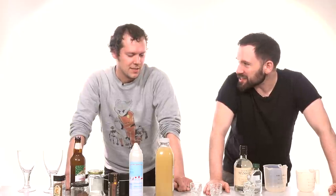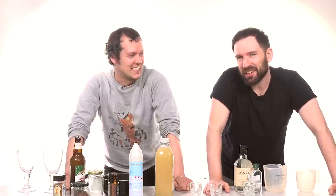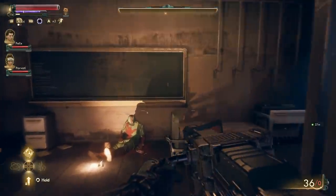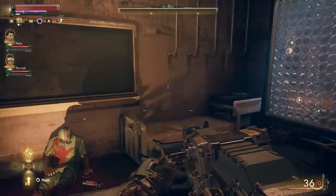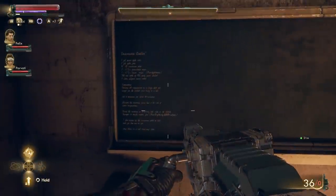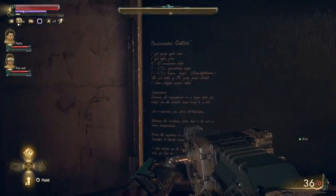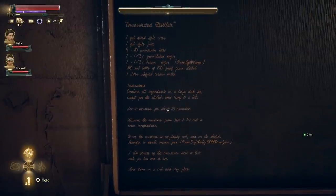Which already sounds delicious. You want to drink some Concentrated Distillate? It's not quite Tequila Sunrise, is it? No, not really. Do you want to know what goes into a Concentrated Distillate? Yes, tell me all about the ingredients. I'll read you the recipe. One gallon of spiced apple cider — sounds delicious. One gallon of apple juice — amazing. Eight to ten cinnamon sticks — lovely. One to one and a half pounds of granulated sugar. This sounds delicious.